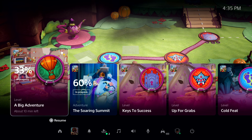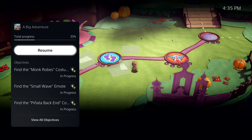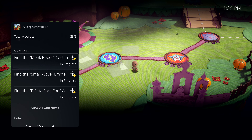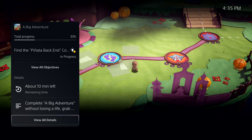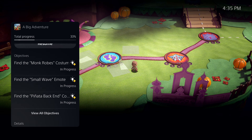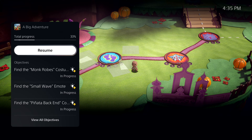Let's open it up and see more. Here I can see more information, including key objectives I haven't met. And I'm seeing a very important piece of information here — it says about 10 minutes left. This is PlayStation 5's personalized playtime estimate, giving me an idea of how long it will take me to complete this activity. Some activities even let you jump directly to that place in the game.